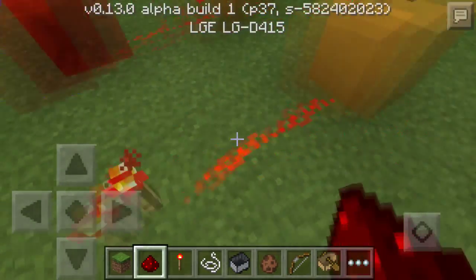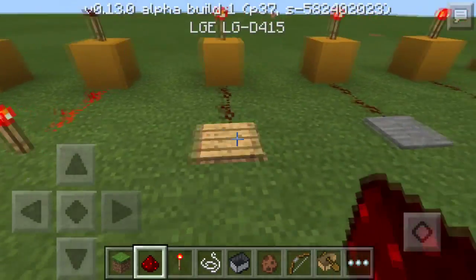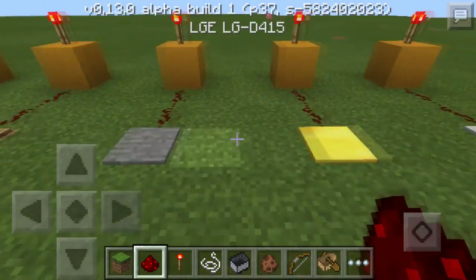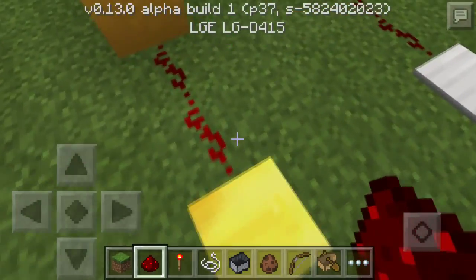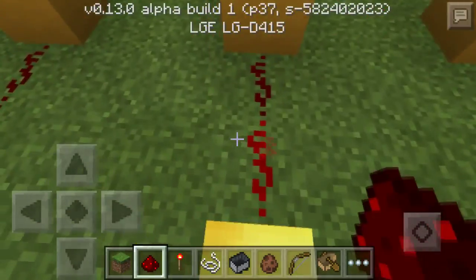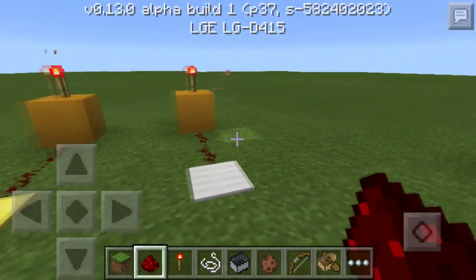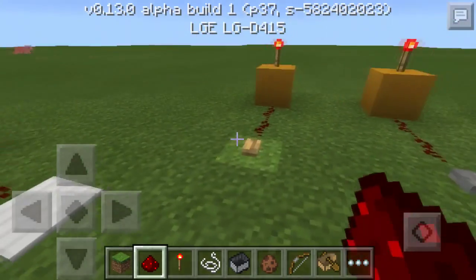The redstone torch itself gives off power — that's in here too. We also have pressure plates: the torch turns off once I step on them. We even have the weighted versions, which require a bunch of mobs to be on them. The lighter one is the iron one, the heavy one — they require a bunch of mobs for power to go through. If you want to see how those work, check out my Pocket Power video.